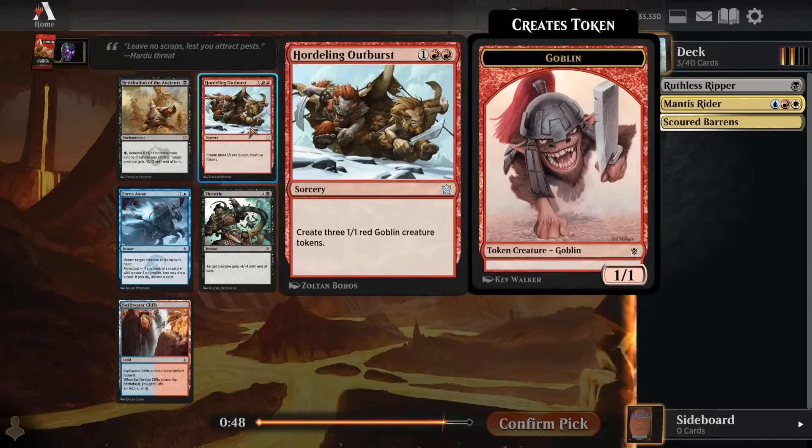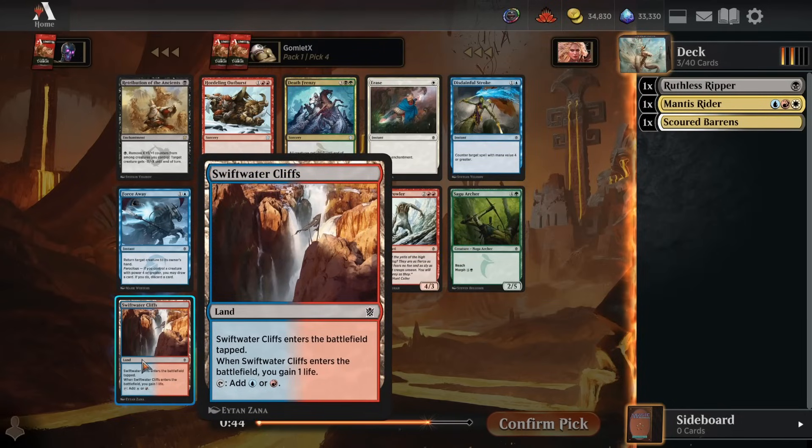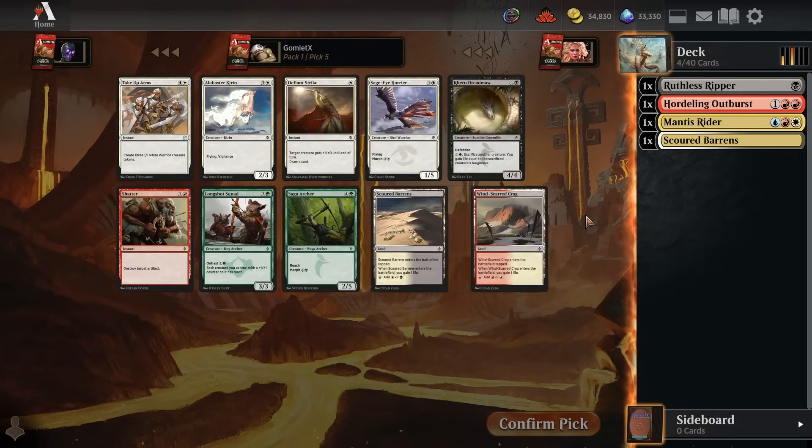Pick number 4, Hordling Outburst is great. That'll work well with our Mantis Rider, but we can also take the Swiftwater Cliffs for fixing, and Force Away for a bounce spell. Now we've got some good cards and luckily they're pretty much all in Jeskai. Everything else in the pack is pretty mediocre - mainly Outburst, Force Away, and Swiftwater Cliffs. Although Death Frenzy has some matchups where it plays super well. I think we've got to go for the Outburst here - that's just a super wide board state for just one spell giving you three bodies.